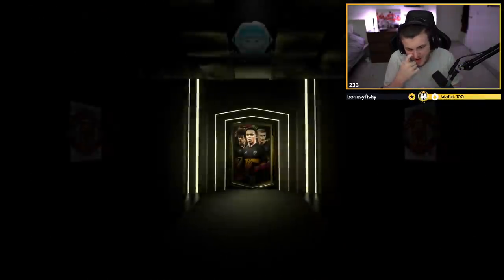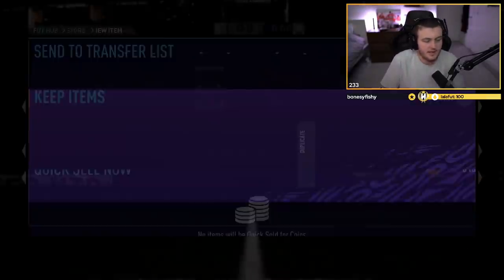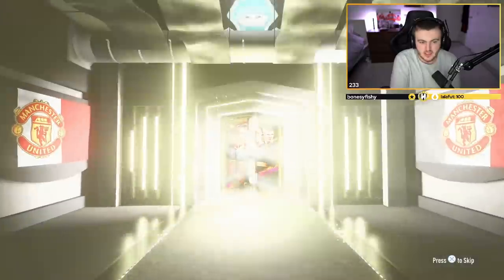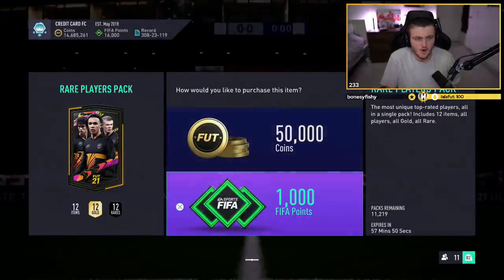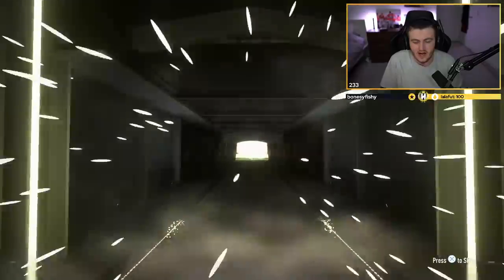Come on EA, please give us a headliners — a big boy headliners. Not a walkout again. That's a lot of packs without a walkout so far. 23,000 FIFA points left, 50k packs remaining. I want to try and get as many opens as I possibly can. There's a Flashback Robben as well — I'm excited about that. Come on, where are the walkouts EA?